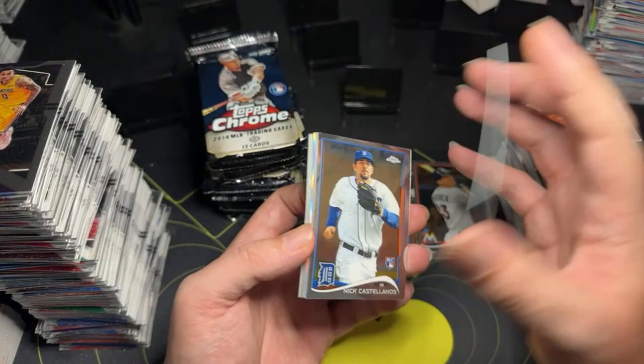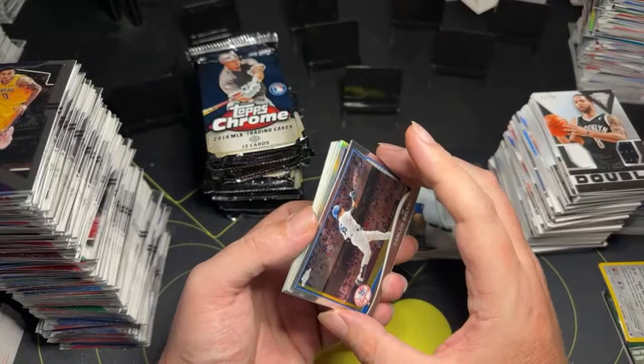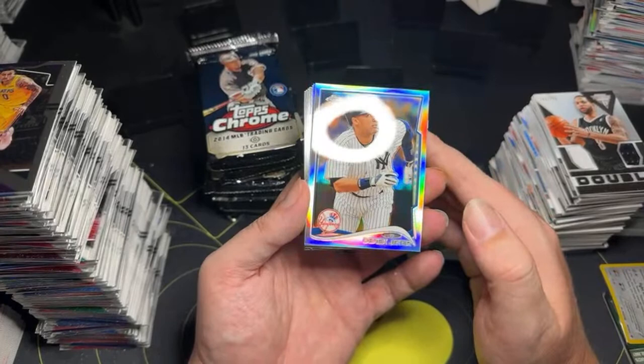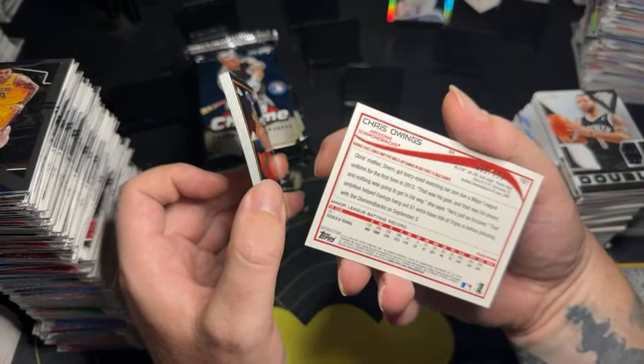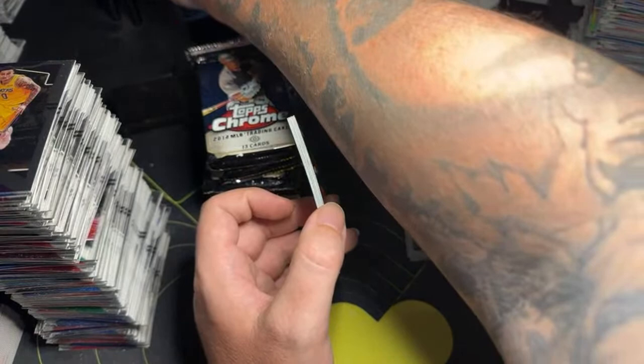Maris Nick rookie card. Everett Cabrera. Nick Castellanos — rookie card for the Tigers. Carlos Beltran for the Yankees — Yankees are in the playoffs. Dean Anna rookie card. And Derek Jeter refractor — nice! Derek Jeter refractor. We take those. First autograph coming up. Come on, beat Trout. Chris Owings rookie card autograph, numbered out of 499. And this one is numbered as well — out of 199. I thought it was just a refractor, but nope, it's numbered.